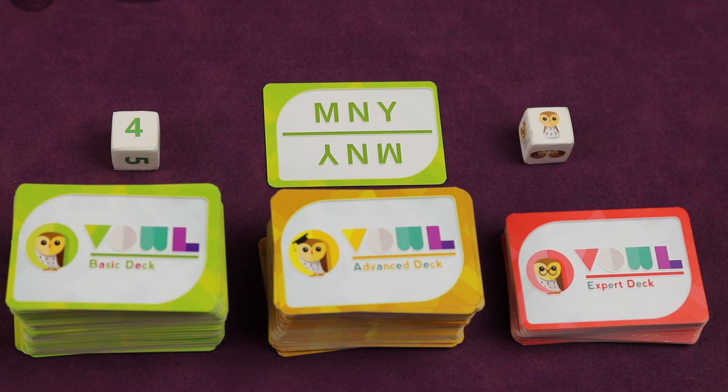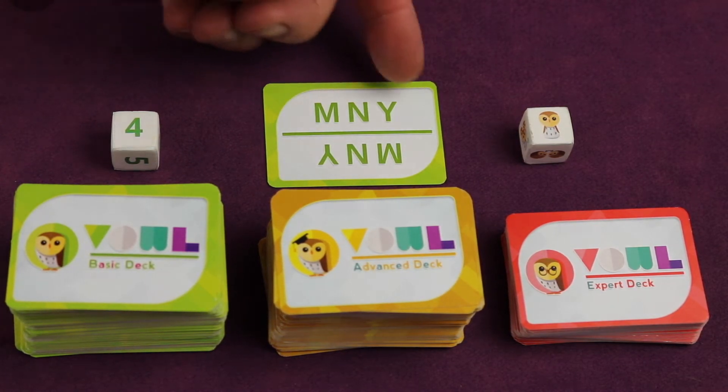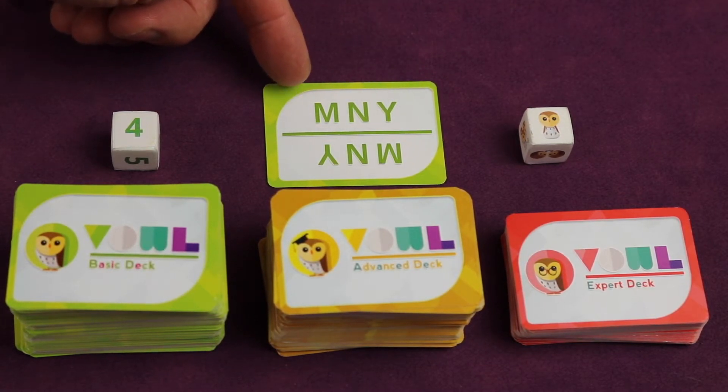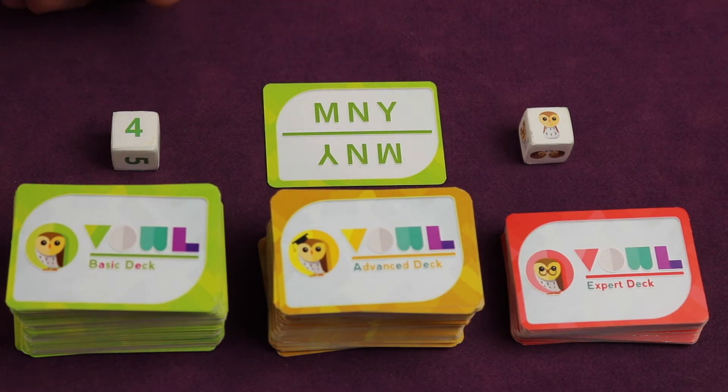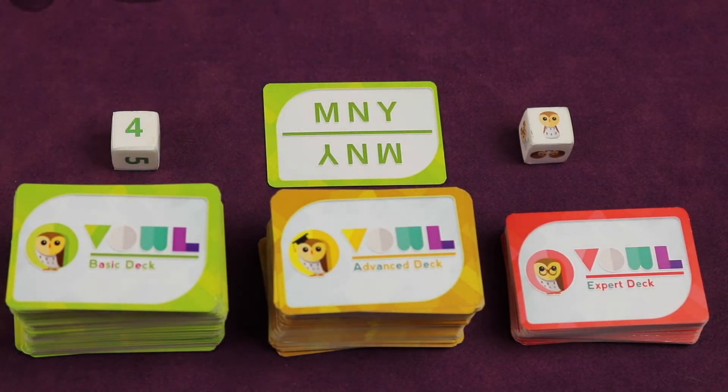In Vowel you're going to be under a timer trying to come up with a word that has missing vowels. For example, a card might show M and then Y. The M is always the first letter of the word, and there's going to be a vowel in between each consonant, with possibly one on the end. You might say 'money,' for example. You could not say 'many' because then there's no vowel between the N and the Y. It is possible for some cards to have multiple correct answers.